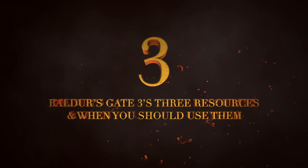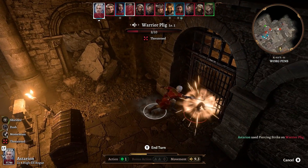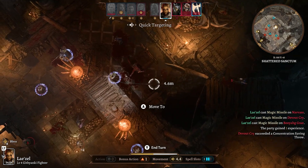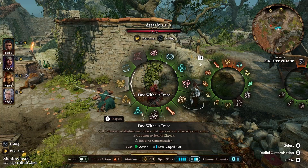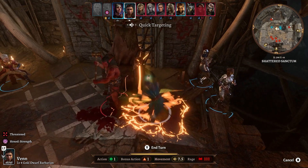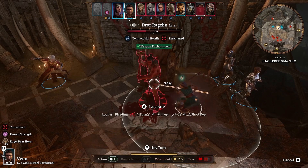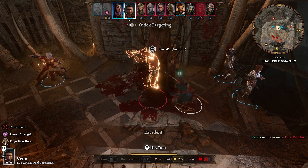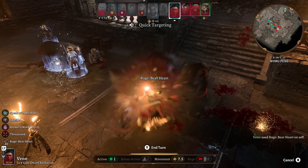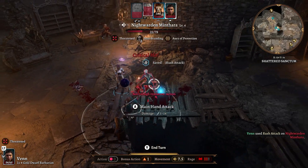Baldur's Gate 3's Three Resources and When You Should Use Them. Your party members can use their melee and ranged weapons to their heart's content, but the truly powerful attacks you have access to are finite. These are your character features, spells, and items. A lot of character features, such as the Barbarian's Rage ability or the Dragonborn's Breath attack, usually can be used once or twice a day. These powers are among your strongest, and they should be saved for tougher fights and boss battles. If a fight isn't going your way, don't be afraid to throw them out, as they won't be much use to you dead. But if you can, use your other options first.